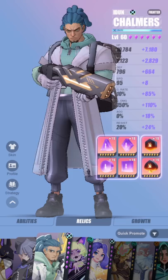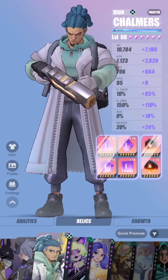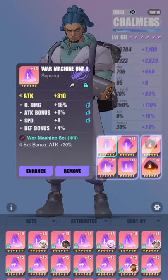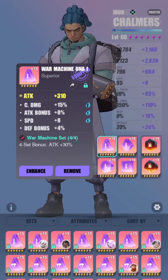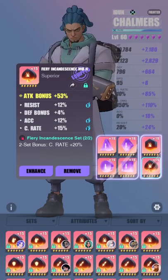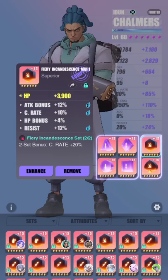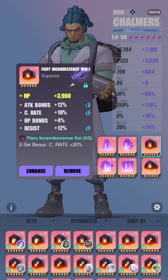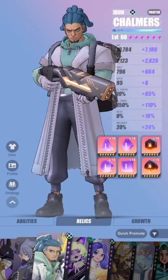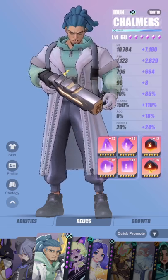Now for his relics — he is capped by his attack power, so the more attack he has, the more damage he can do. The main kit you're going to run him with is always going to be War Machine, which has a 30% extra attack bonus. But if you're approaching end game and able to get more attack percentage stats on your relics, you can opt for a Thor set, which can be a little more powerful. His damage scales off crit damage, so it's highly recommended to build him with crit damage and attack — give him a whole ton of both to maximize his DPS.